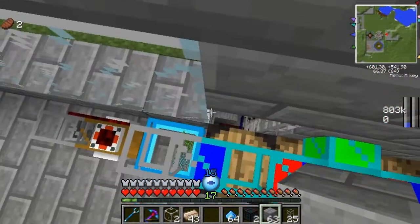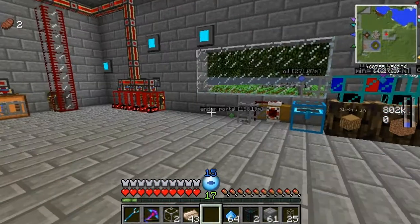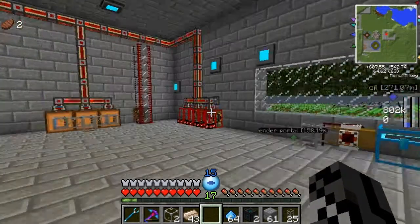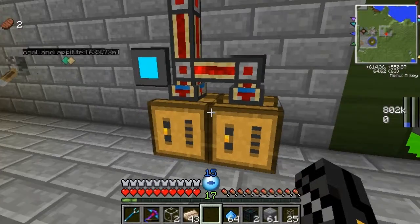Let me just try to cover up this area underneath here. There we go — bada bing, bada boom. Now we have a nice little organized system, which I think is nice. We're still running very low on fruit juice — need to find a better way to produce fruit.